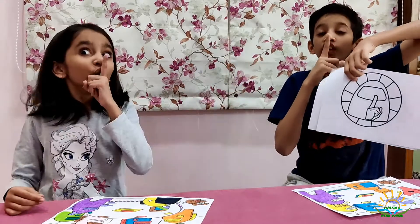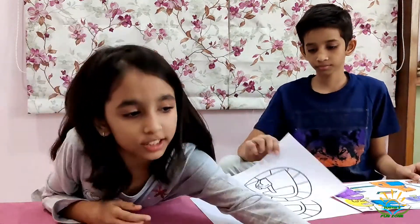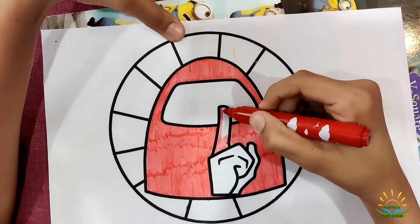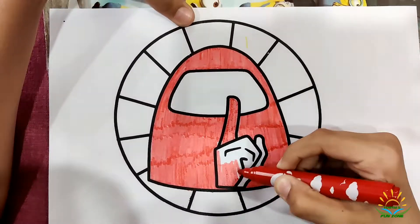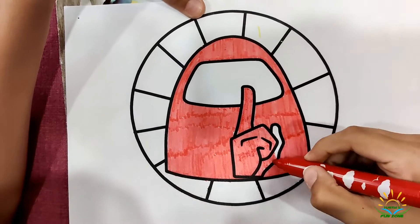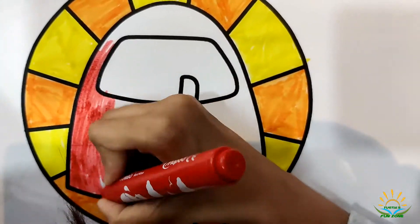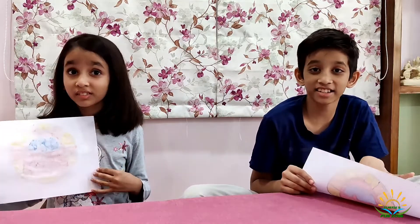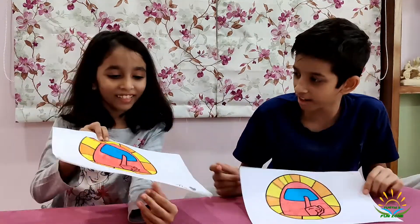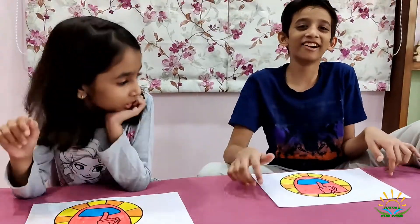So let's move on to the next one — this is when we get to know if we are the crewmate or the imposter. So we are done and we haven't seen each other's. Three, two, one, go! I have yellow here. We are the same.